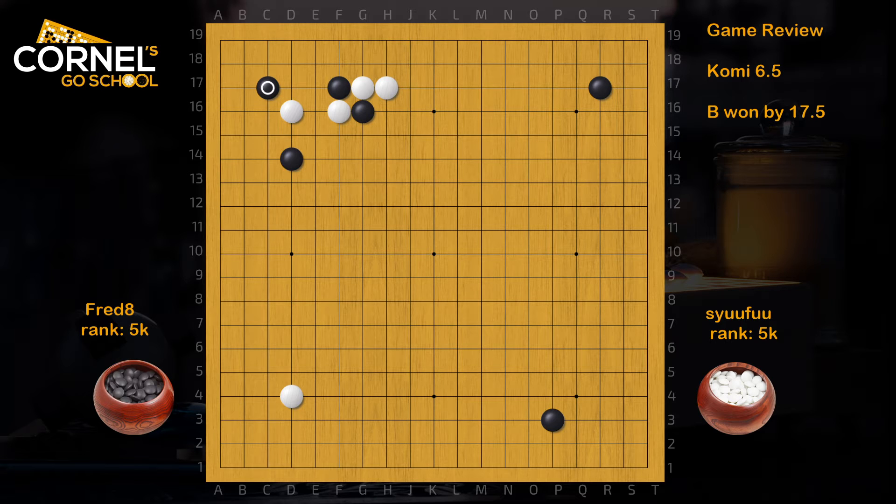So in the actual game, black goes San San, white blocks, and black connects. The order is usually C16, C17 — that's good to remember.